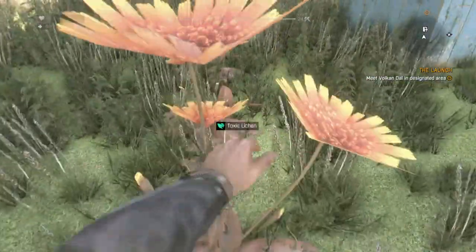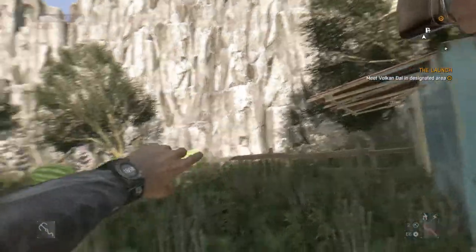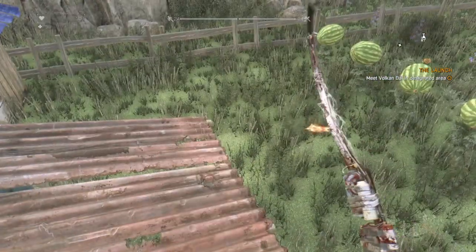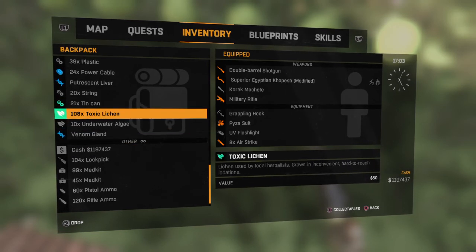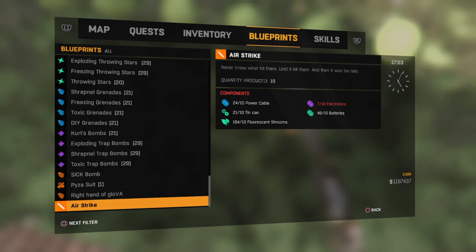So you guys have not only an unlimited supply of fluorescent shrims, you also have an unlimited supply of toxic lichen. I figured since a lot of people missed out on the duplication item glitch — throwing your weapon, dropping it, duplicating and selling for profit to a local seller — well, this is a way you could probably make a little bit more money on the side. With a weapon you could get at least a thousand to fourteen hundred dollars depending on the weapon, so this won't be as much, but you'll be making some money. And if they ever have sales for the toxic or the shrooms, you'll pretty much hit the jackpot. The main reason I'm doing it is because I just got a blueprint for the airstrike and apparently you need shrooms for it, which doesn't really make sense, but that's why I'm doing it.